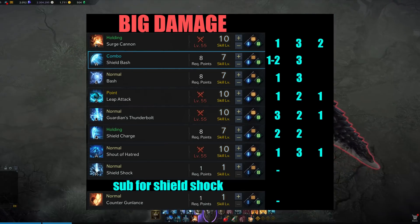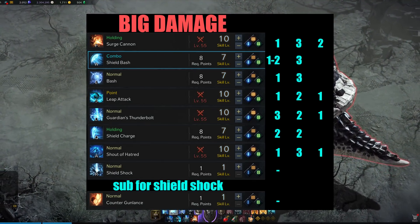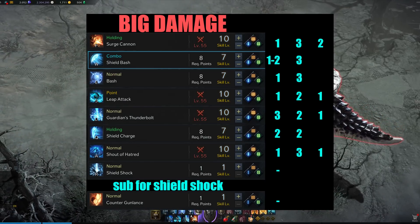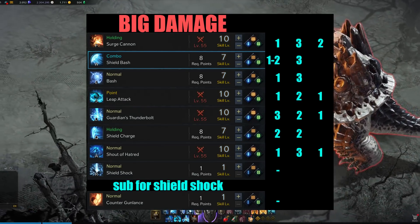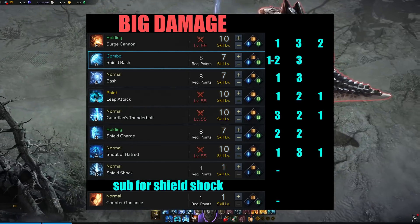As you get more skill points, work toward maxing Shield Rush first because at max it does very big damage. In the meantime, if you don't have enough points to get Shield Rush to level 10, level up Shield Shock to level 4 or 7 depending on how many points you have. Once you have enough to max Shield Rush to 10, take the points out of Shield Shock in order to max Shield Rush first.